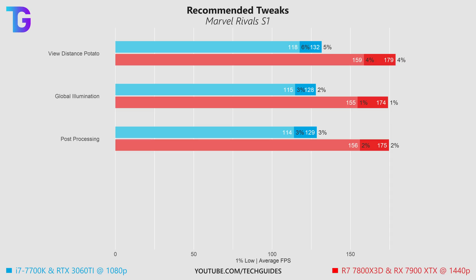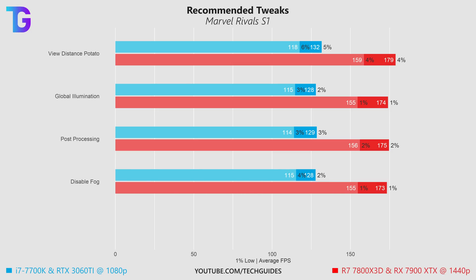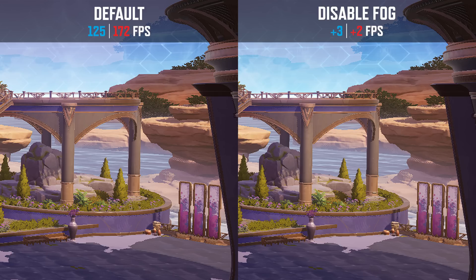Finally the only tweak I incorporated under shadow quality settings was to disable volumetric fog, which once again boosts performance by roughly 1 to 2%. Generally speaking disabling volumetric fog is always a good idea in order to improve visibility, especially in competitive games. Visually I didn't find this to make much of a difference, but the performance gains are definitely there.